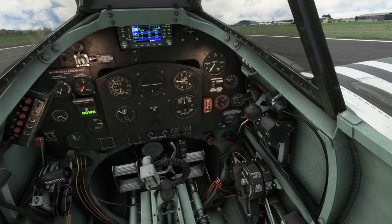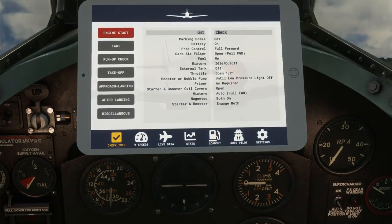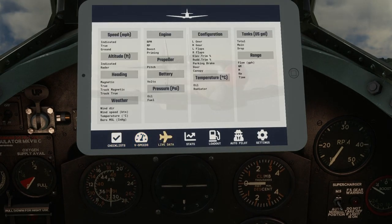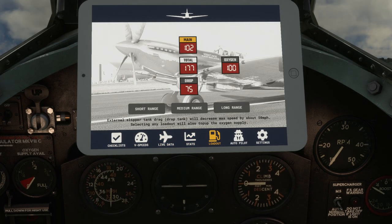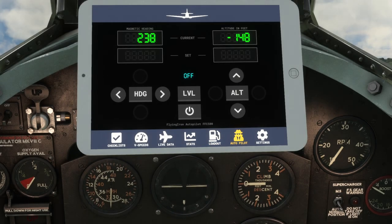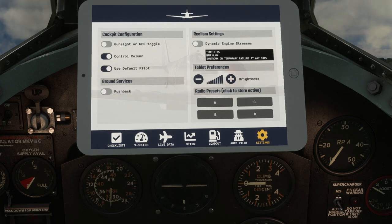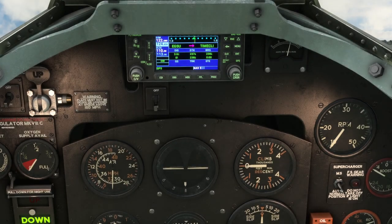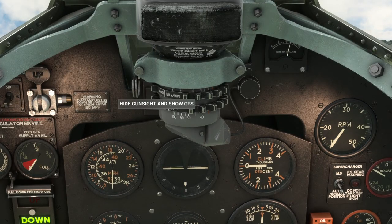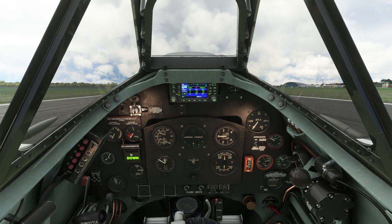Added volts to tablet live data, and it should be noted that there is a tablet — if you flick that little thing there it's got all the checklists, v-speeds, a whole bunch of live data on the plane, stats to see how things went, and the loadout. We've got it all fueled up. There's an autopilot if you want it — I don't, and it says it's off. You can stow the tablet, toggle the GPS, and put the gun sight up.